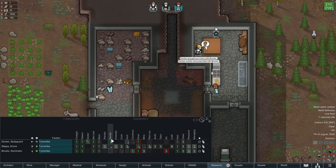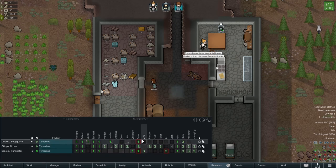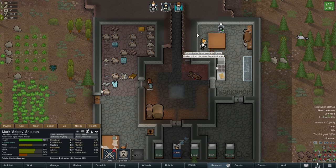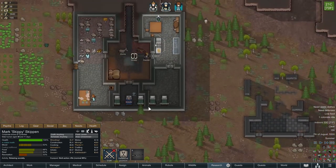Who's my constructor? Brooks — you need wood! Why don't we have any wood? Plant cut — Skippy, you need to go cut some wood, please. That's going to be important.